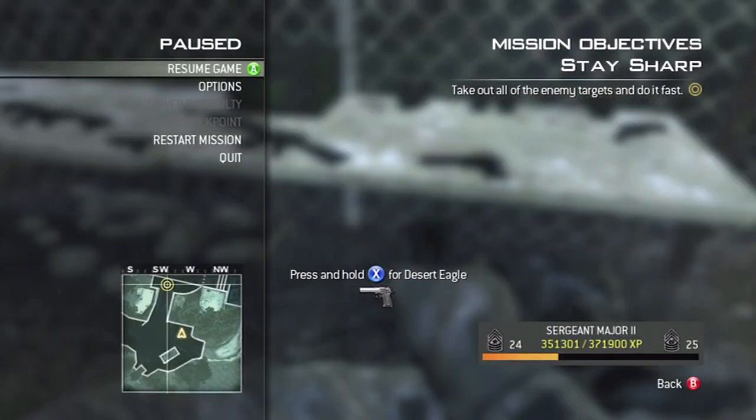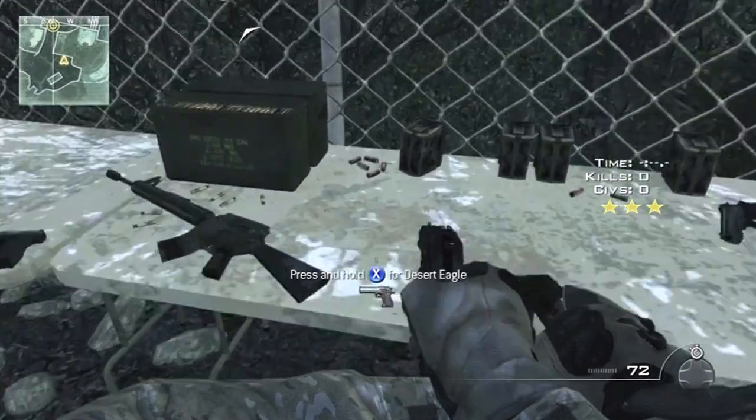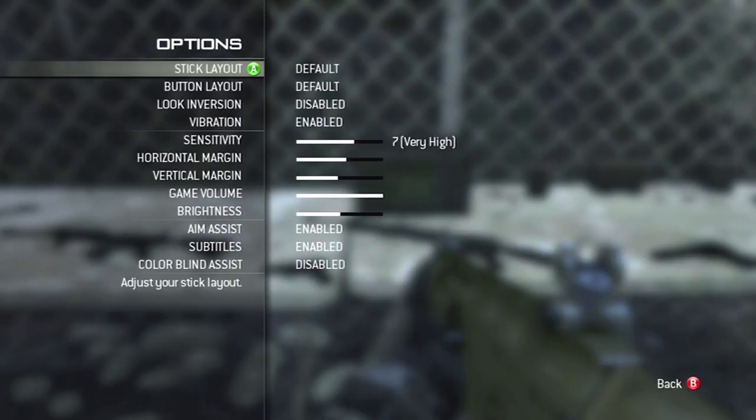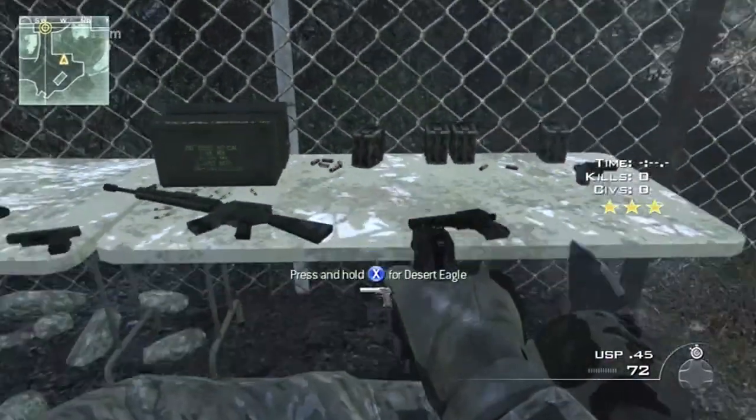But you do not want to pick one too high like all the pro snipers who go all the way up to 10, but they don't realize that they can't aim at all. So pick a good sensitivity. I use 7, but don't try 7 if it's not for you. Try a sensitivity that will work for you.